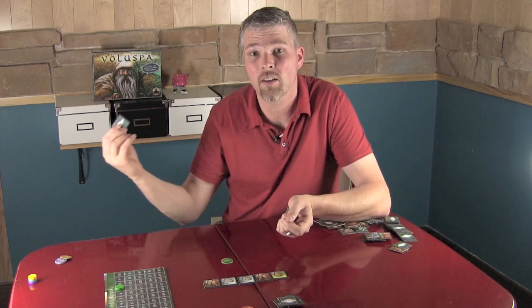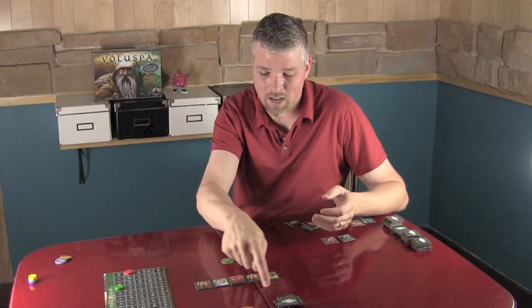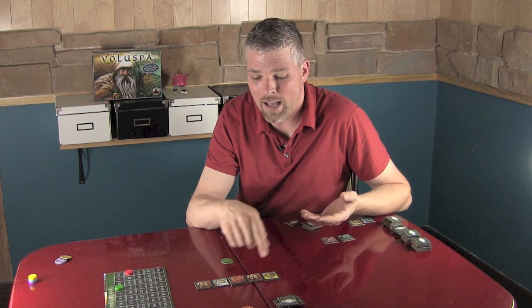Next, the red player plays Fenrir the Wolf here. Normally it would not score because the dragon tile is Strength 5 and Fenrir the Wolf is Strength 4. However, when there's more than one wolf in a row or column, those wolves can pack together. Rather than each wolf being Strength 4, they add their strengths together.